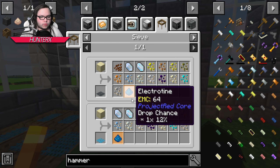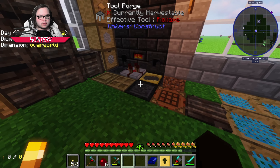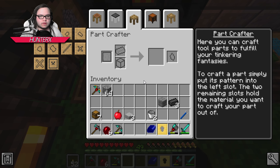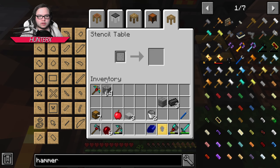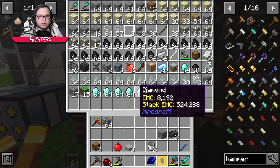Diamond meshes seem to be the way to go here — a 12% chance with iron mesh and a 25% chance with diamond mesh. So let's make one. We haven't made one yet, so I'm thinking we can make one very quickly.